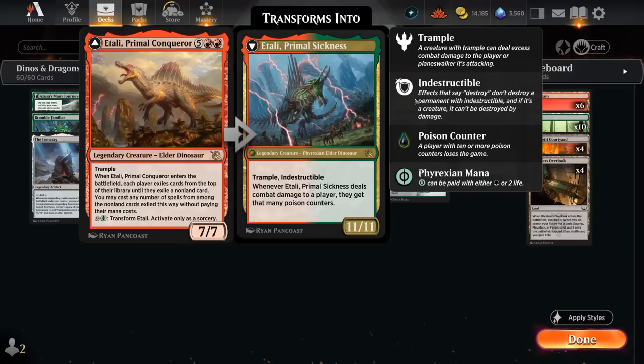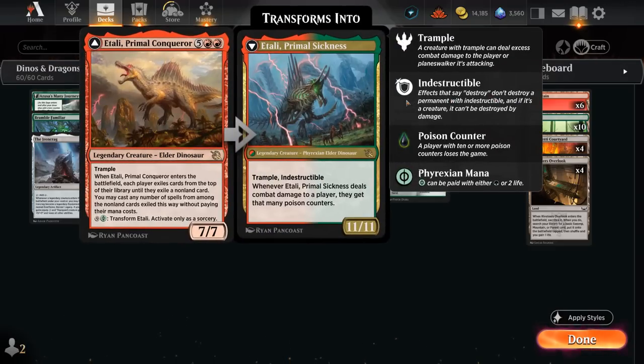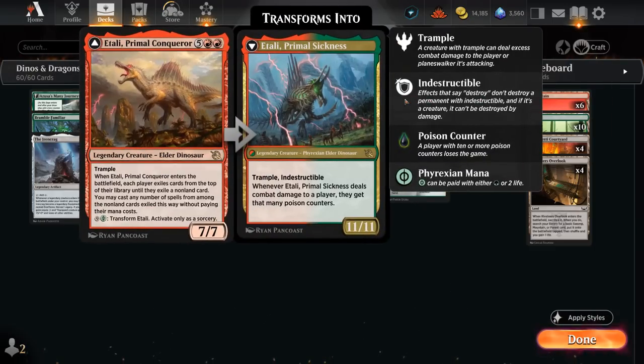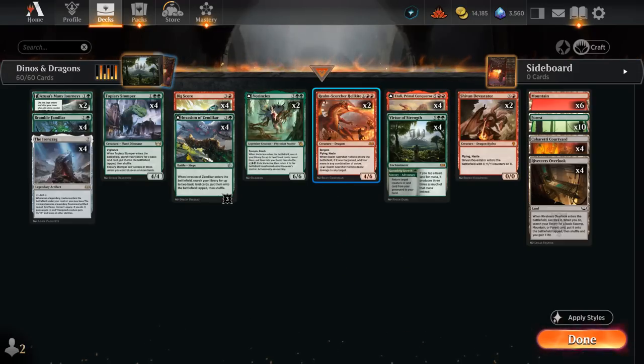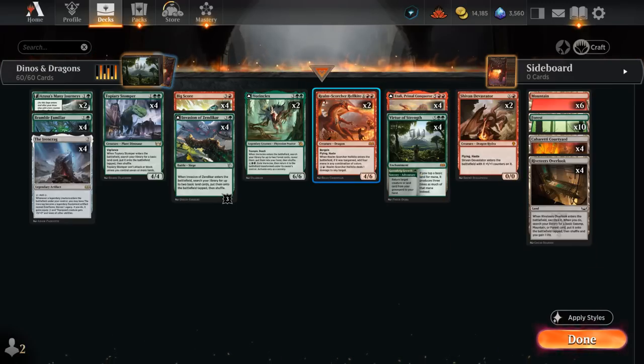Primal Sickness will be an 11/11 Trample Indestructible, and if it deals damage to a player they get that many poison counters, so it can potentially kill the opponent in a single attack. But the Primal Conqueror can already provide a lot of value when it enters the battlefield. One reason I'm not playing more copies of Sheevan Devastator is that hitting it with Itali is not the best, because then it will enter the battlefield with zero +1/+1 counters. We also have two copies of the new Realm Scorcher Hellkite — six mana for a 4/6 with Bargain — so we can sacrifice an artifact, enchantment or token as we cast it. If we do, when it enters we get to add four mana in any combination of colors, and we can use that mana to pay one red to deal one damage to any target. This can be excellent to kill smaller creatures, finish off Planeswalkers, or go directly to the opponent's face. In combination with Virtue of Strength, this could threaten to kill the opponent in one or two turns.